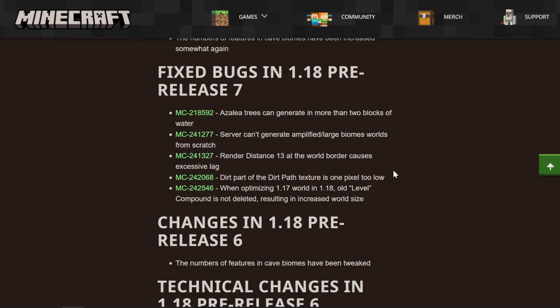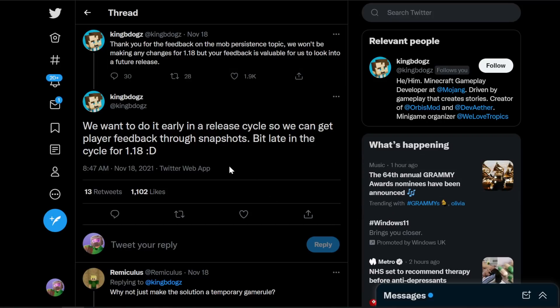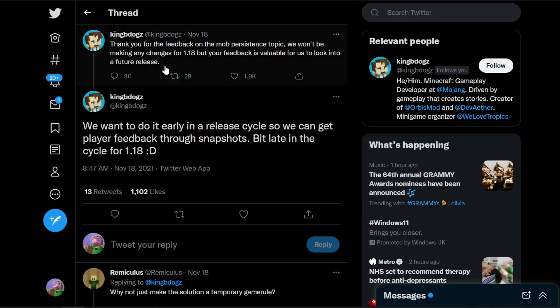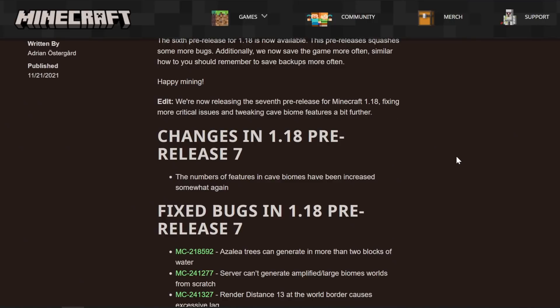That's about it for this pre-release. I also have a tweet from one of the devs I thought was worth sharing — I was supposed to put it in the last video and forgot. KingBDog says thank you for the feedback on the mob persistence topic. They won't be making any changes for 1.18, but the feedback is valuable to look into in a future release, and they want to do it in a release cycle early on — so that probably means in 1.19 when the snapshots start rolling out.